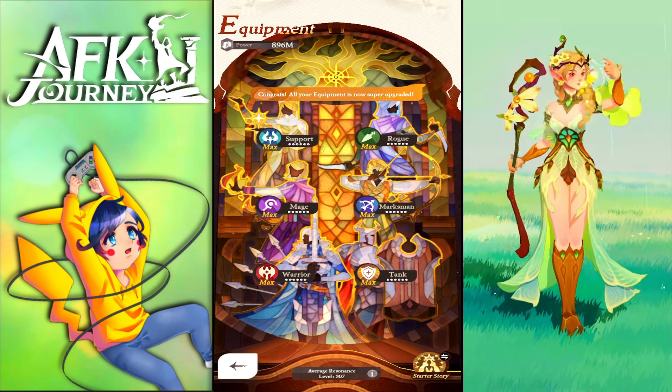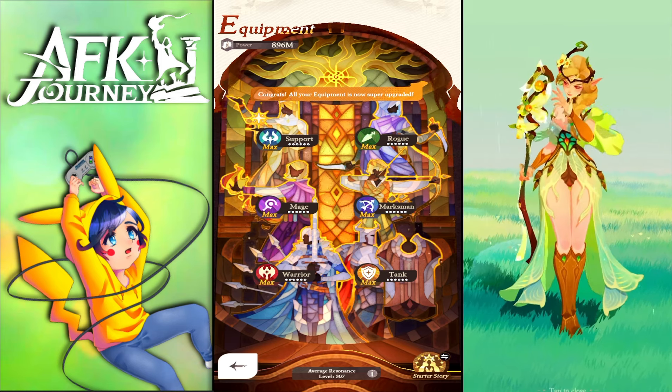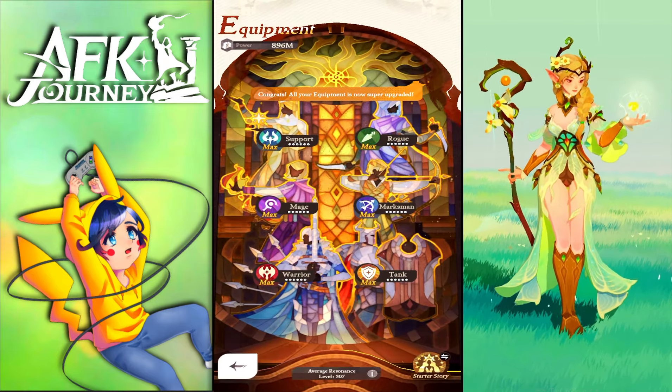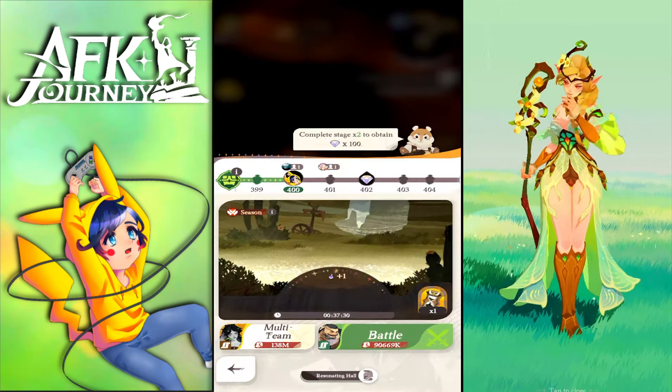To max these out, use your gold. Of course you'll be behind on resources to max other units, but max them out. I showed this in a previous video — it will be linked in the description. You can sell all the materials used to upgrade specific equipment and get gold instead.